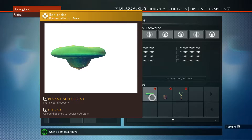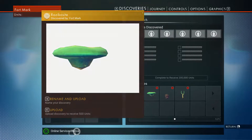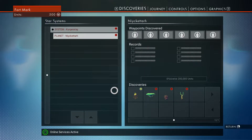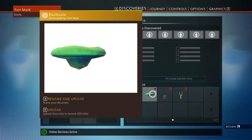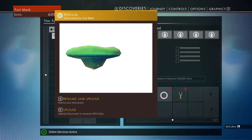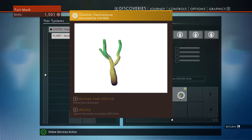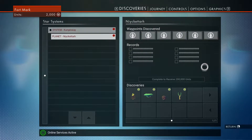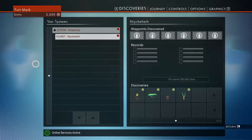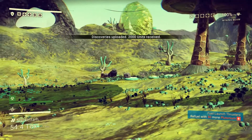This is being uploaded — if you look down here at the bottom it says online services active. There is like a big... I don't know. We're uploading these to where other people can look at things that are discovered, and it's going to have my name: discovered by Fort Mark. So, is this cool as shit or what? Units received, units received, units received. Now I'm not going to be scanning every damn thing, but things that are interesting, we will.